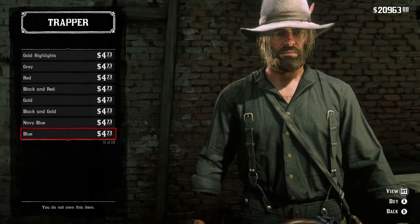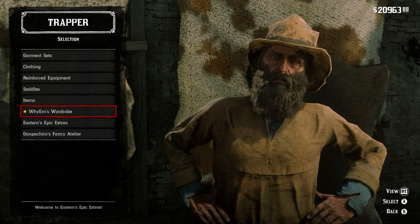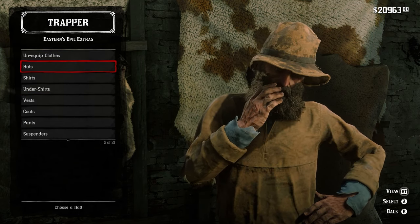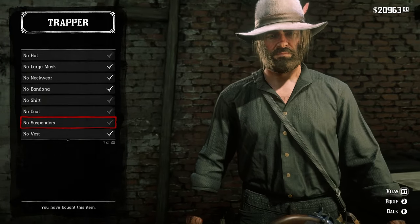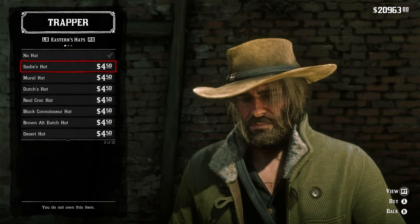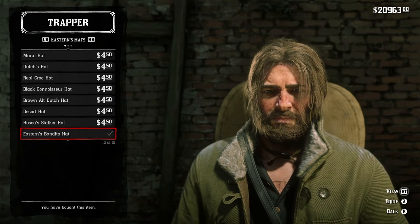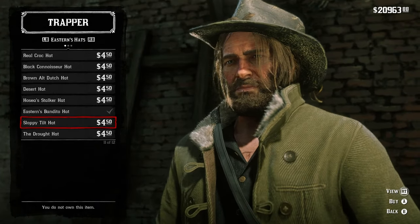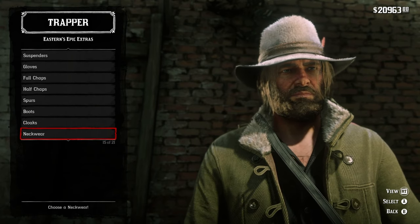We're using one of YM's hairstyles, so some of them will clip through. Let me go to Eastern Epics because this has some really good stuff. You have a bunch of different things to choose from. You can get hats from different characters such as Sadie, you can get Dutch's hat. It pretty much adds all that cut content — or maybe it wasn't even cut — but it adds a whole bunch of different content. Sloppy tilt hat, good stuff for roleplaying.